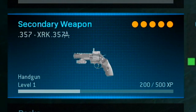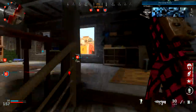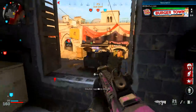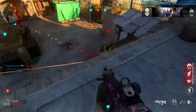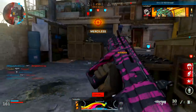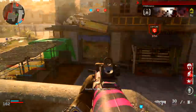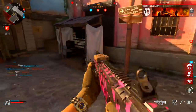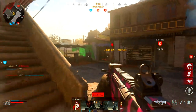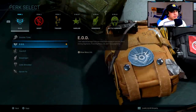For the secondary, I'm just using a handgun. I don't turn to it often — only when I'm out of ammo, which rarely happens since I run the Scavenger perk. The only time I'd really switch is if I'm out of ammo and don't have time to reload during a critical gunfight. Use whatever secondary you want; it's all personal preference.